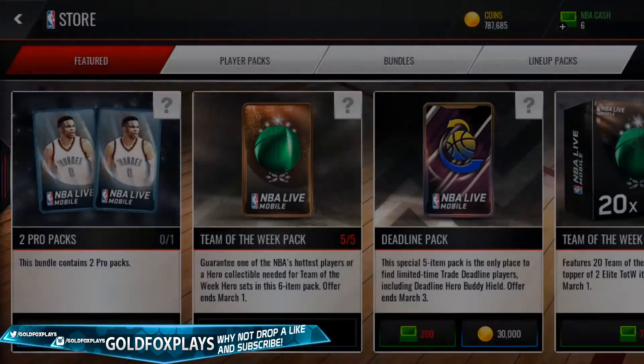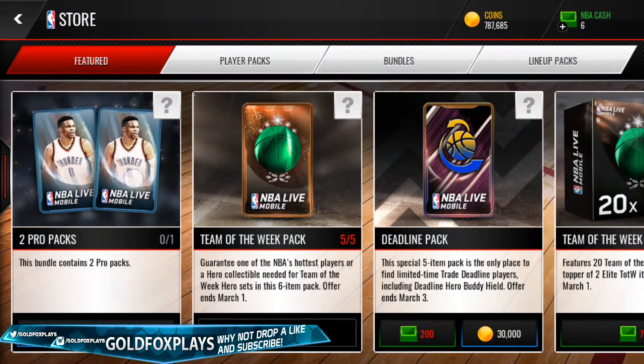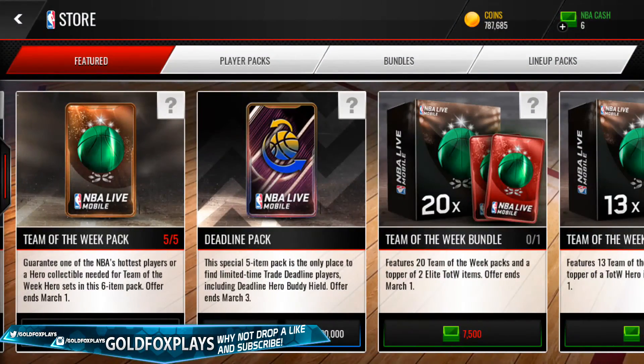Overall, these packs were pretty bad — I've never pulled anything good from Team of the Week packs. We also still have Deadline packs, which end on March 3rd. That's where the Buddy Hield and DeMarcus Cousins cards come from.